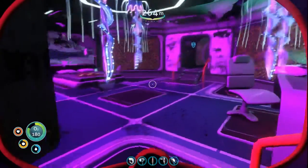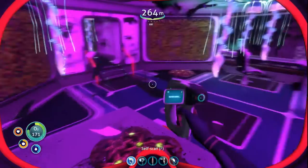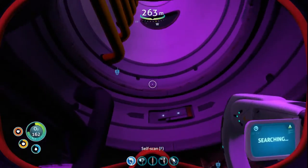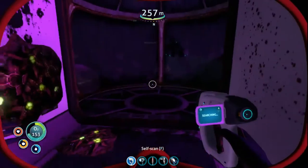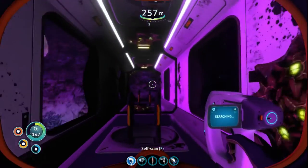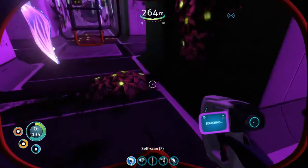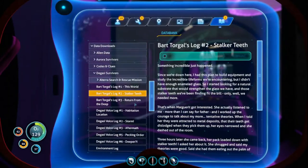'Something incredible just happened. I had this plan to build equipment and study the life forms we were encountering, but I didn't have enough enameled glass, so I started looking for a natural substrate that would strengthen the glass we have, and those stalker teeth we've been finding fit the bill — only we needed more. That's when Marguerite got interested. She actually listened to me, more than I can say for father. I worked up the courage to talk about my more tentative theories.' See more dislodged when they pick them up. 'Her eyes narrowed, she dashed out of the room. Three hours later she came back, her pack loaded down with stalker teeth. I asked her about it — she shrugged and said my theories were good. She got them eating off the top of her hand. I think she meant it literally. She is incredible.'